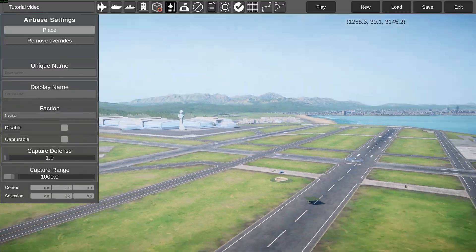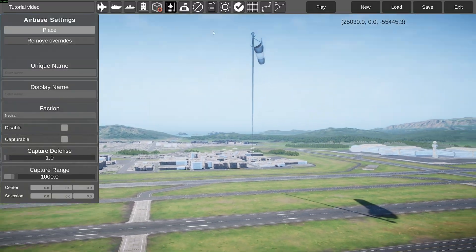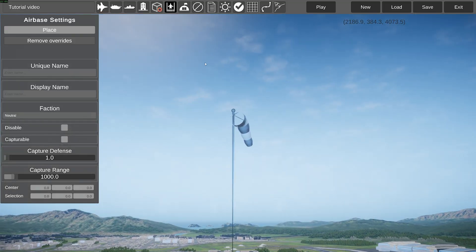Next, we have the airbases menu, which is what I already discussed. Here you can see the airbases — I already explained that, so you get the point.